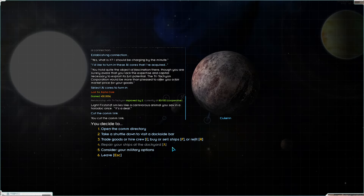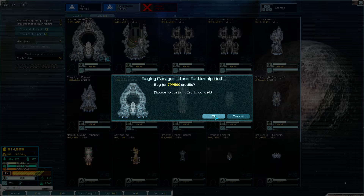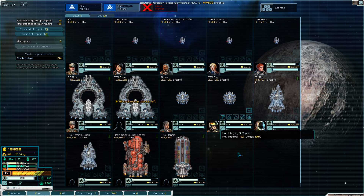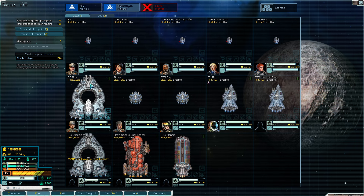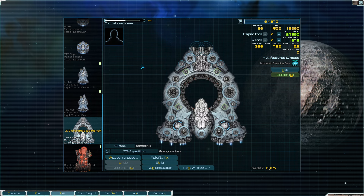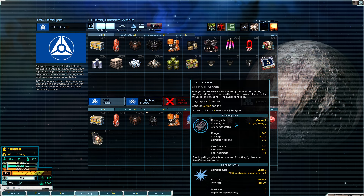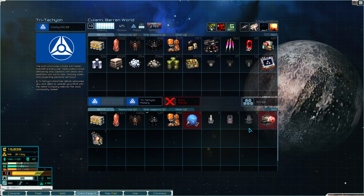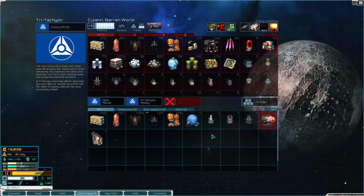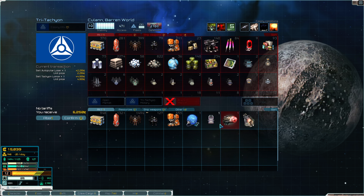We'll turn that in. This is a fair trade - Tritachyon is probably very happy. I give you an AI core, you give me a Paragon. Simple, clean. We've got Paragon number two! Now I just need to make sure it gets well equipped, which we can worry about when we get home. I now own a total of four of this weapon - perfect, because I want to use double mounts.